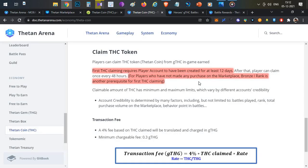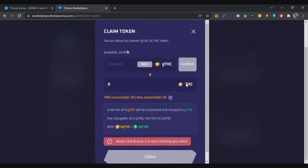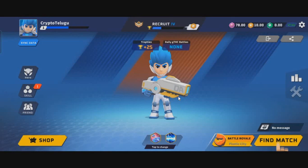I recommend the second route: if you play regularly and reach a Bronze 1 rank, you can also withdraw. So either purchase an NFT or reach Bronze level ranking. If you have a few days of interest in the game and reach Bronze level, you can withdraw your earnings. Bronze level is achievable through regular play.